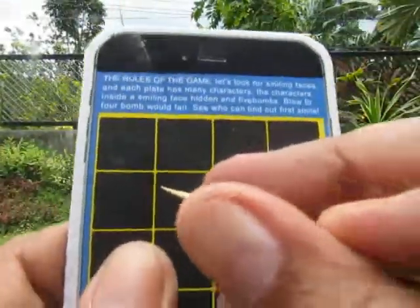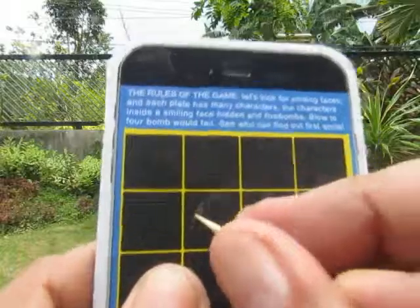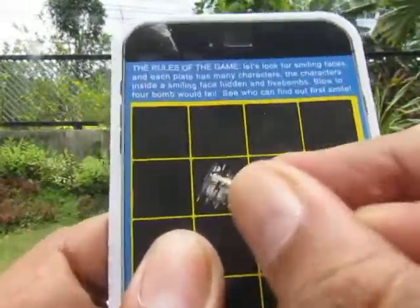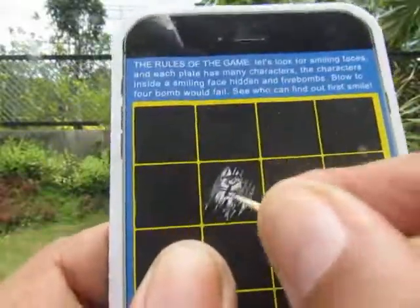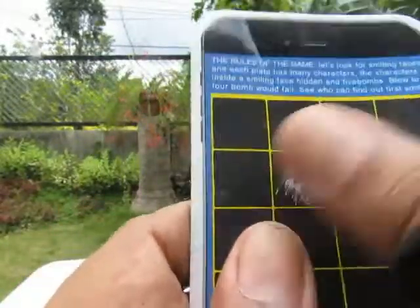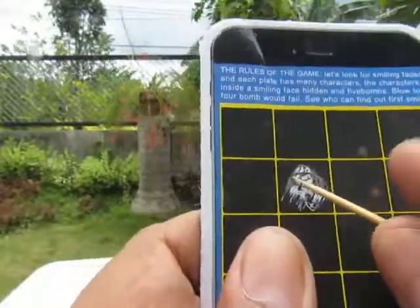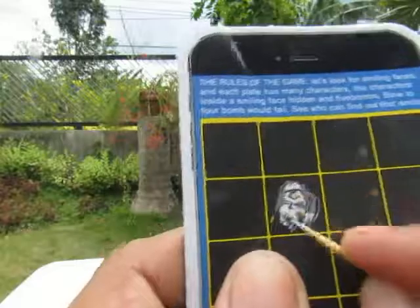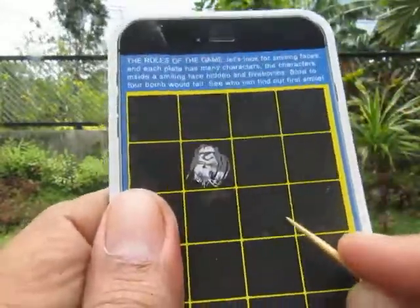I think you use the stylus like a minesweeper game. What we have here — is this a smiling face? It's a clone trooper, probably Finn, probably a First Order clone trooper. Okay, let's do this one.